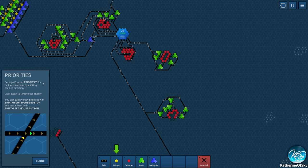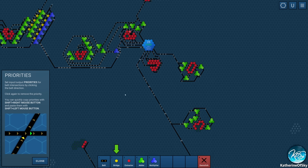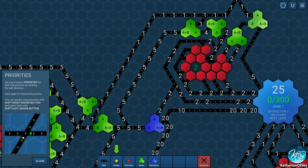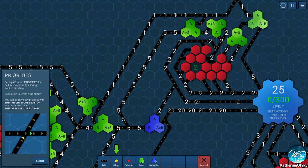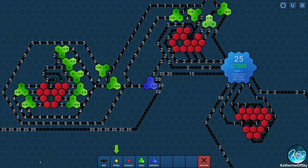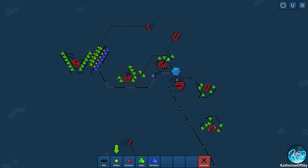Set input/output priorities for belt directions — oh okay! Belt intersections — you can just click on the thing and set it. There we go. I didn't know that was a thing — that's awesome! So now we need 25s. That's definitely going to be a situation where we need 2 and 1 next to each other. These are 2s, more 2s, more 2s — do we have any 1s available? There are some 1s here.